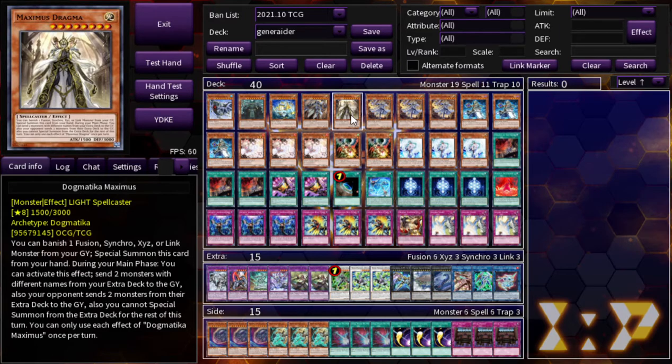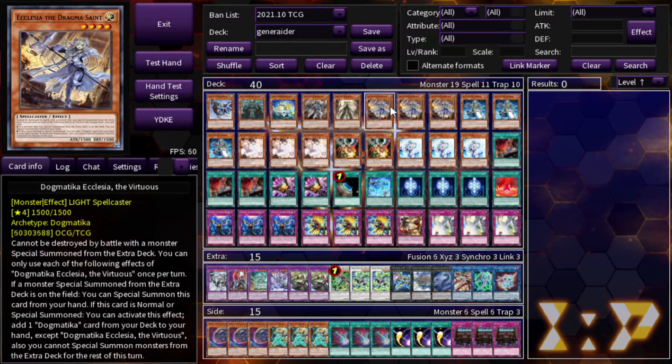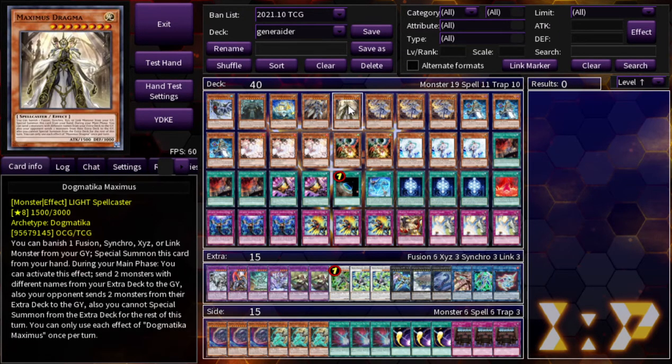Next we have Fleur-de-lis, Maximus, and three Ecclesia — these are your play starters. Maximus especially shines in this deck; the whole extra deck is kind of centered around this card's effect. It's not just a one-off effect — you can use this literally every turn, and I'll explain how that works.